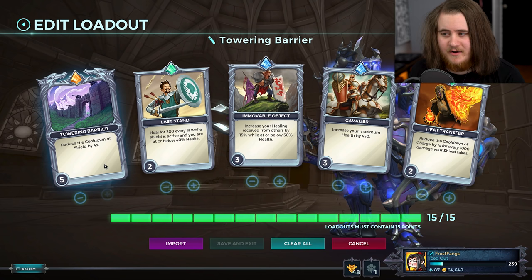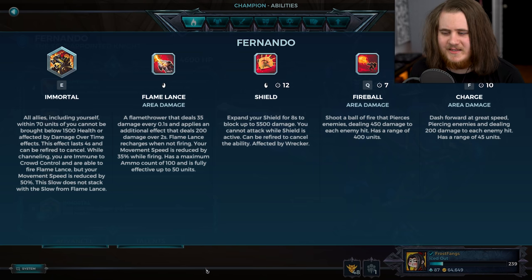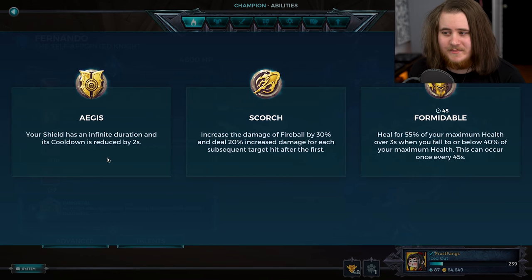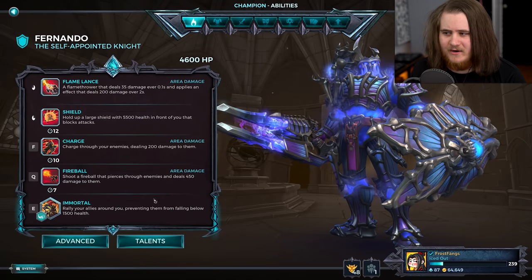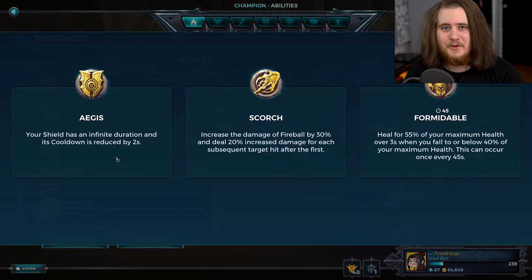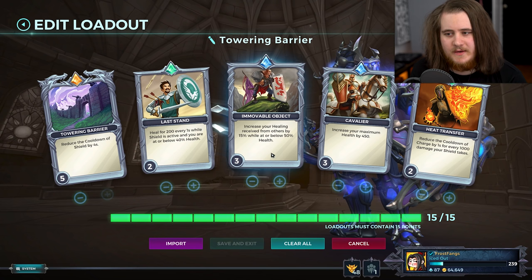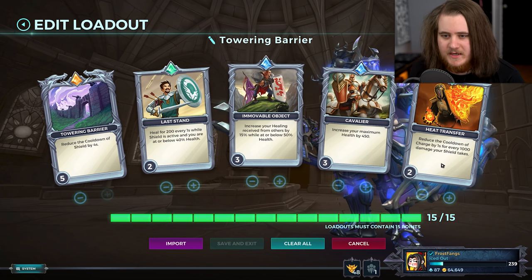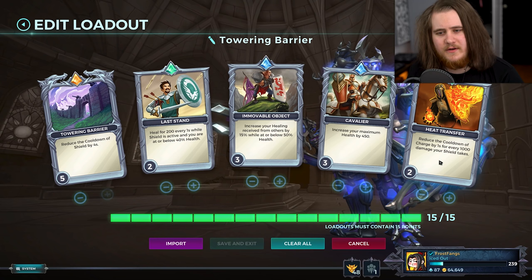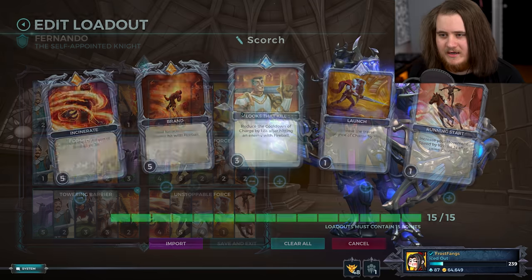We have the defensive loadout, which gives us Towering Barrier 5, reducing the cooldown of the shield by four seconds, although we don't combo this with Aegis because the talent doesn't work properly — I tested this and as far as I know it hasn't been fixed. It gives you the infinite duration, but that two-second cooldown does not stack with that card, so it stays at eight seconds, not six. We also have Last Stand for a heal below 40% health, Immovable Object for increased healing below 50%, Cavalier for extra base health, and Heat Transfer to reduce the cooldown of our F for every 1,000 damage absorbed with the shield.